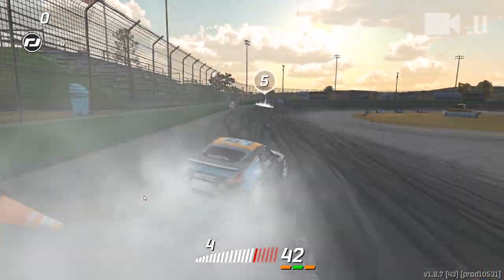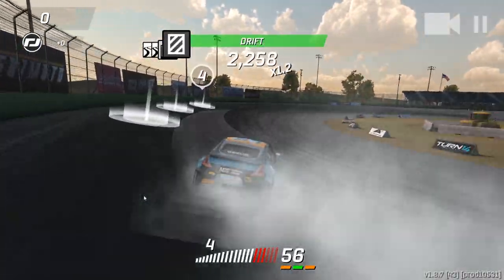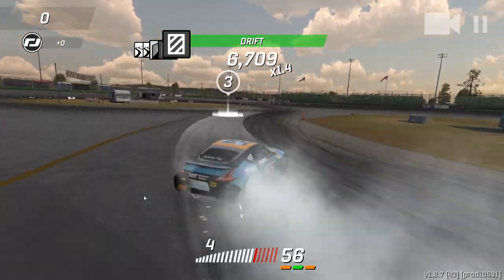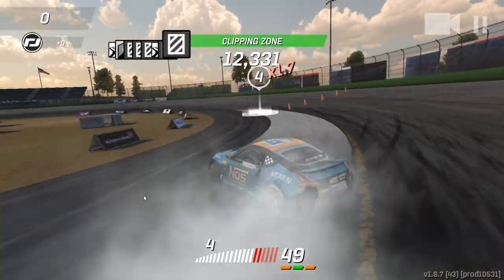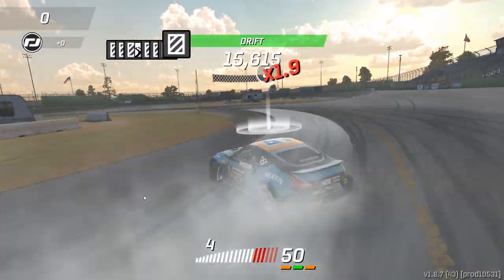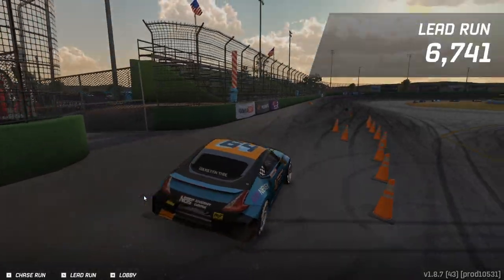Okay, we can take the cones out. Not the best — no grip at all on that. Nowhere near the upper part of the bank. Come off, come across, flick over. A little bit too early — try and run that crease. I run this track much better in Assetto Corsa. And it hooks back around. Not the best run on the bank.